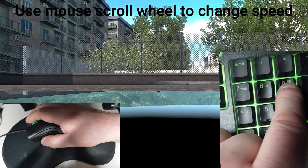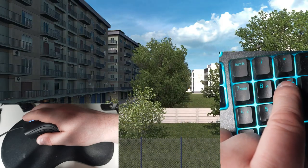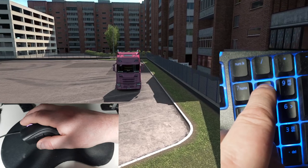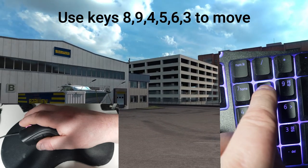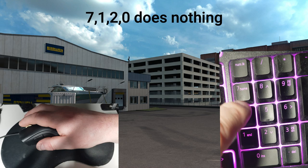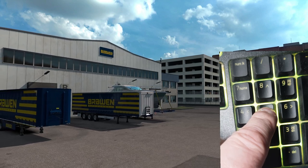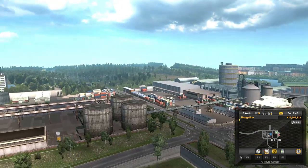If you're moving too fast, scroll towards you; if too slow, scroll away from you. If you get lost, press 1 to get back inside your truck. At a low speed, experiment with the rest of the numeric keys to see how they can be used to move up, down, sideways, forward, and backwards. You can also combine keys — for instance, 8 and 9 together to move forward and right at the same time. This may take some time to get used to, but flying was never easy.